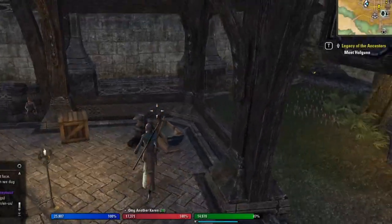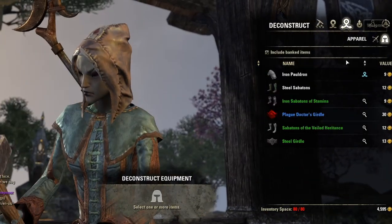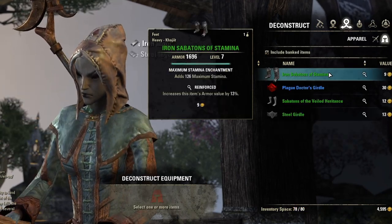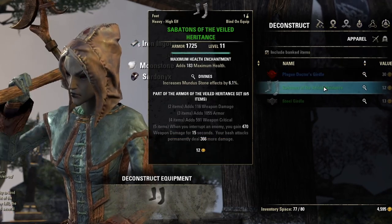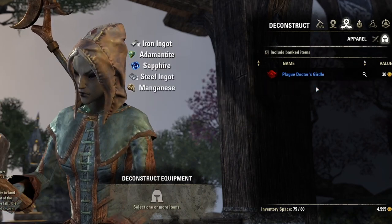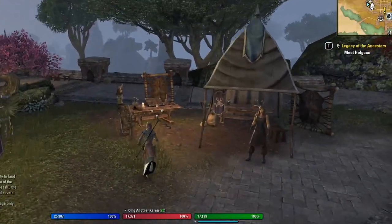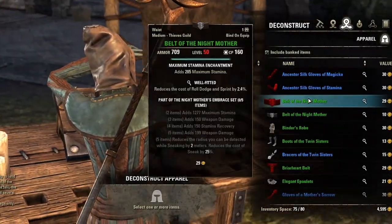You should deconstruct or research everything below CP 160, with a few caveats. If the trait is researchable, research it — or keep it for when you're able to if you're already researching something. If it's ornate, sell it. If you know you're going to use it later, keep it, but you should never have loads of gear just sitting in your inventory. I would still do this even if I wasn't crafting, because you may decide to pick it up later and it's way better to already be prepared.